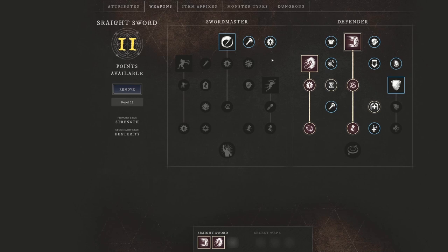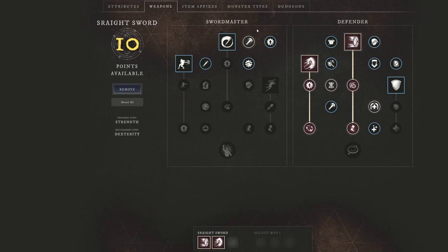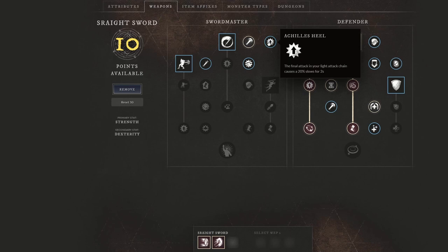I want to jump over to the left side of things, because this is where we start to get a lot of our damage. First off, we're going to take Empowered Stab: successful heavy attacks give you 30% empower for 5 seconds, increasing damage overall. That's something we're definitely going to take because we're going to get a lot of heavy attacks off with Shield Bash and Shield Rush. We also see a light attack chain passive: the final attack in your light attack chain causes a 20% slow for 2 seconds, giving you more CC and more catch-and-chase ability.